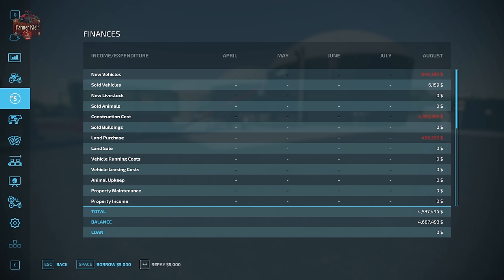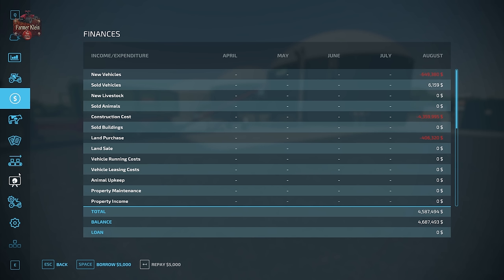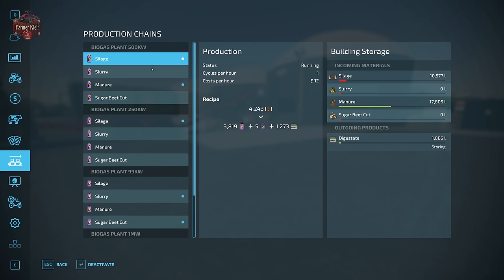Before the hour passes, let's go to the finances screen. Right now we have no property income, no harvest income, no biogas plant income, and no sold products income. I'm also going to change the digestate output on the big biogas plant and the medium one from 'storing' to 'selling.' The money counter shows 874,938. Let's move on and see what happens at the top of the hour.